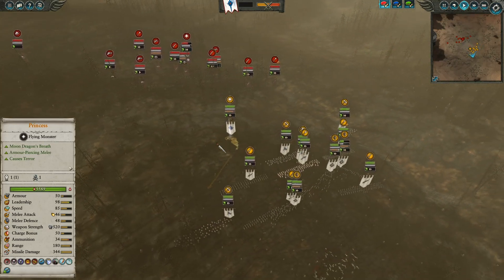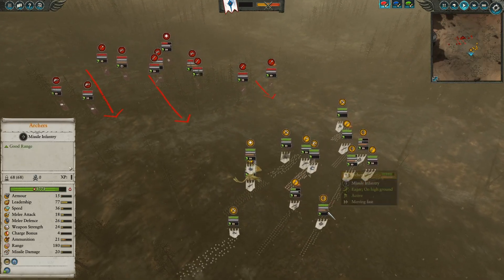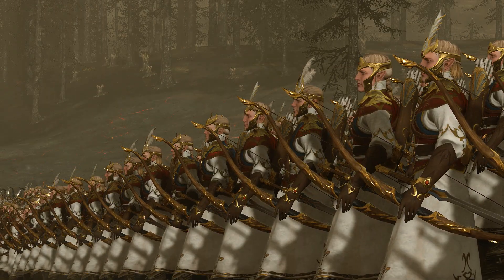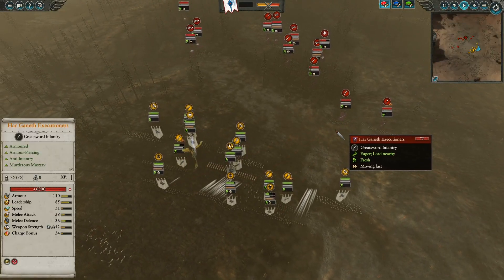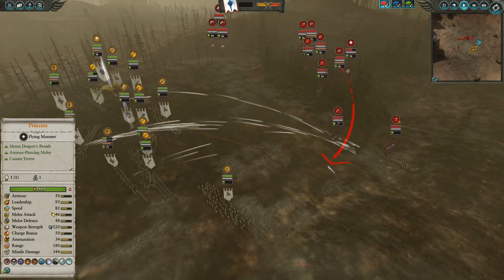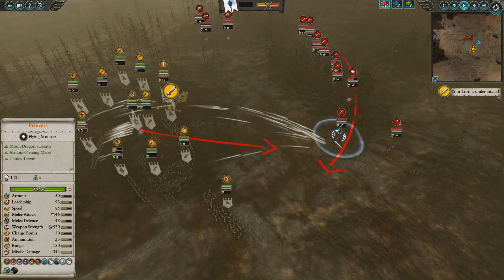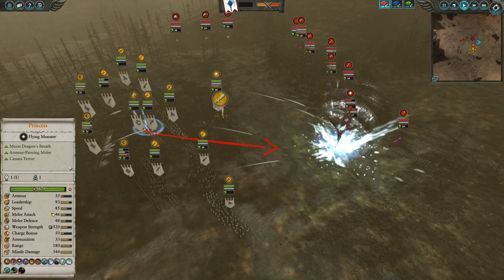Both armies creep very cautiously forward, getting prepared for the engagements. The archers wait for the enemy to get within range — they have superior range, so they hang back, and as the Harganeth Executioners get a little too close, ranged support opens up. Malekith meanwhile creeps in as well, which is a terrible decision. The Princess pushes forward, and Malekith gets hit by Tempest once again.